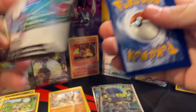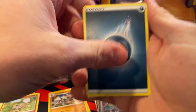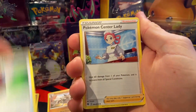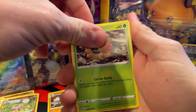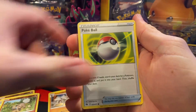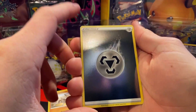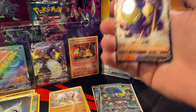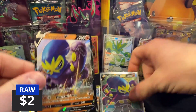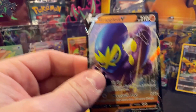The pull rates on the ETBs have been pretty good. I haven't really run into one that was bad. Pokeball in K, there's a reverse energy - I love getting those, so cool-looking - and then a Hatterene GX, so we got the regular Grapploct and then the full art. Very nice.